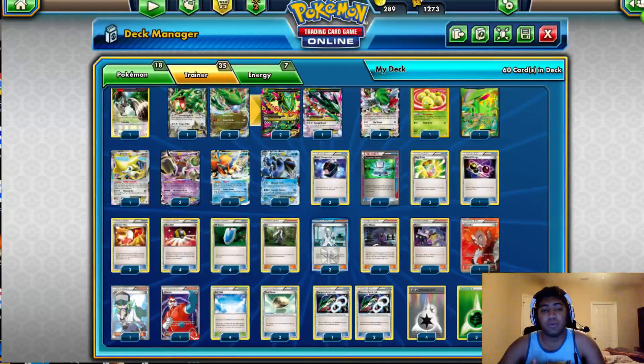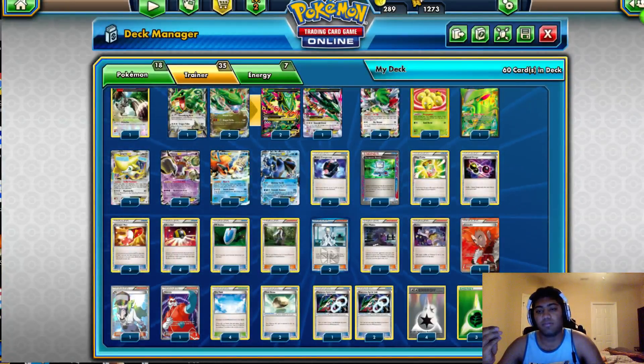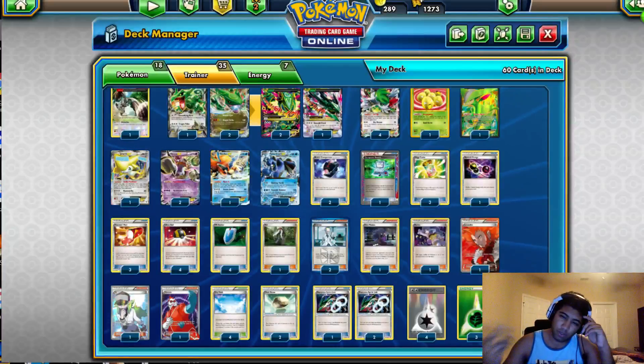I had 2 Battle Compressors — that's all you need really. 1 Computer Search, 3 Mega Turbo standard stuff, 1 Special Charge because I don't play the Puzzles so I need a way to get back DCEs if I have a bad discard. 3 Trainers Mail, 4 Ultra Balls, 4 VS Seekers — standard standard standard. 1 AZ — I really like AZ in case something gets stranded, or I really like being able to open Hoopa when the other one's prized. It's a personal choice of mine.